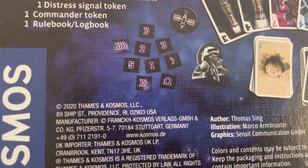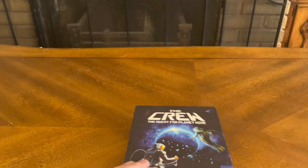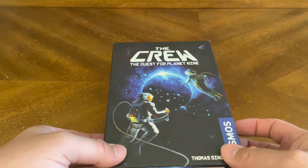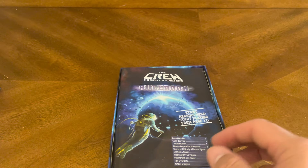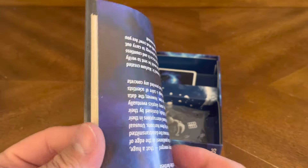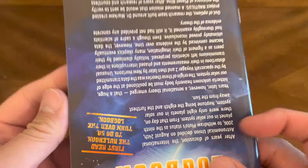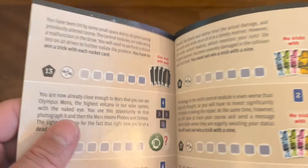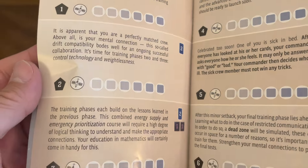All right, let's crack this open and see what we've got inside. For a card game, the rulebook is pretty thick. But this side is the logbook, which tells you all 50 missions that you're going to go on.